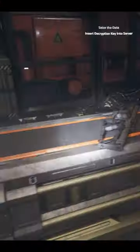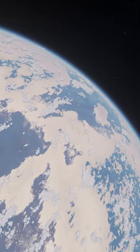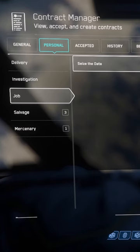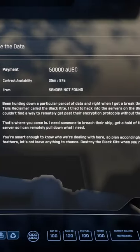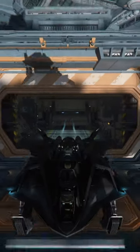This is one of the best lawful missions currently available in Star Citizen, from great loot to massive explosions and a 50k payout. When you're in the Microtech Gravity Well, head to the Personal tab and grab the Seize the Data contract. Just make sure you take a ship that can kill a Reclaimer.